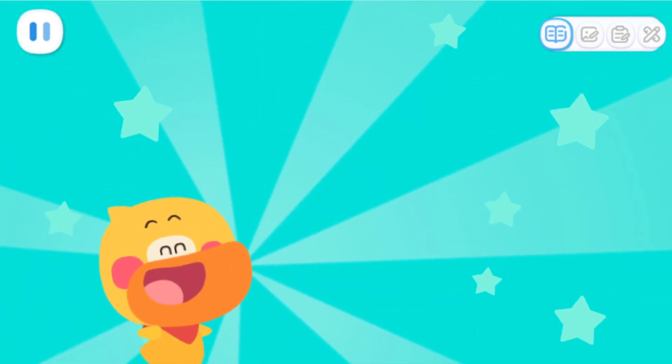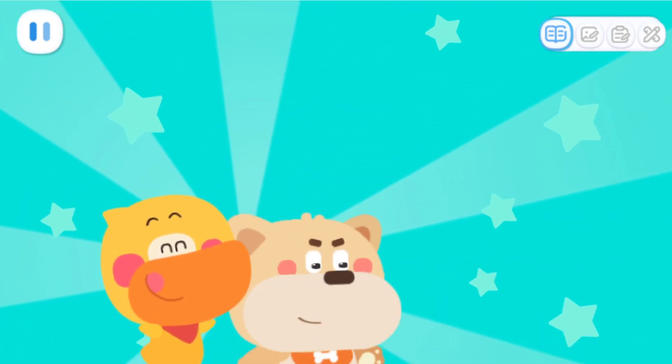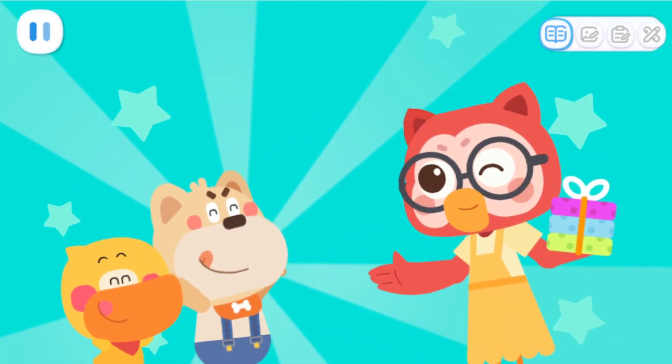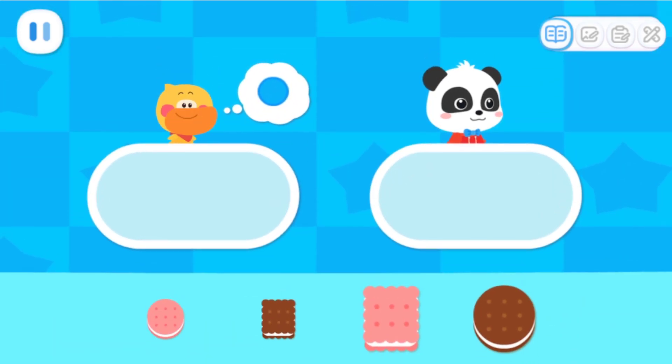Wow! Quacky is awake and Quacky wants to eat! I want to eat too! The two of you can share one set! Quacky wants round cookies that look like the sun! Please give me the square cookies!